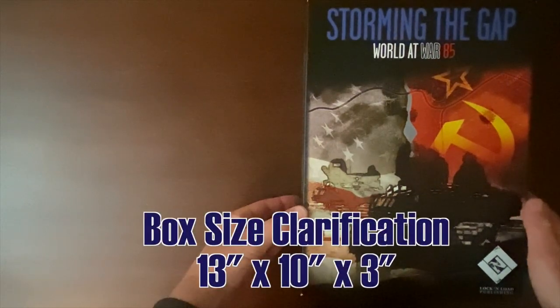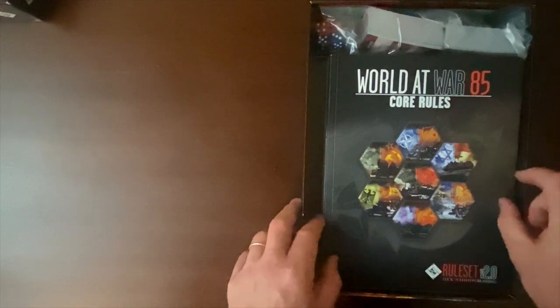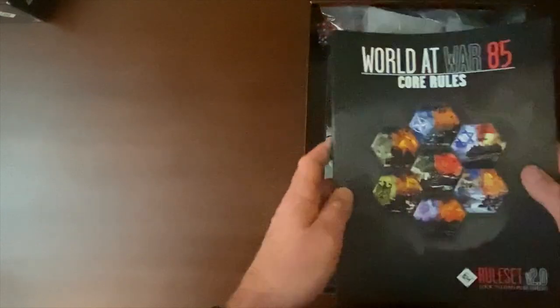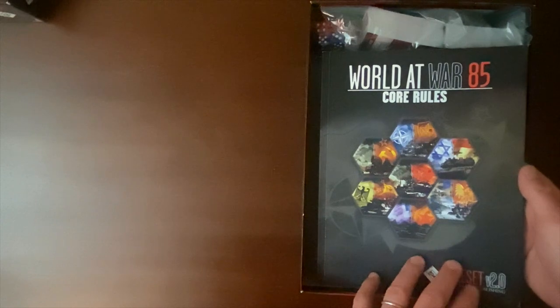Let's open this beast up. First of all, this is a big box — 13 inches on the vertical, about 10 and a half on the horizontal, and three inches high. As seems to be the way with Lock and Load publications, it is jam-packed full to just a half inch from the top. Let's start with the rules. This is ruleset version 2.0, and I know that Blood and Fury is going to ship with ruleset version 2.2 — essentially the same thing with some clarifications and slight modifications.